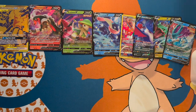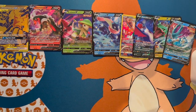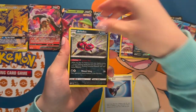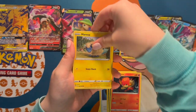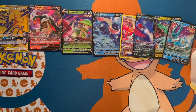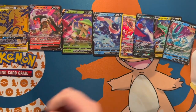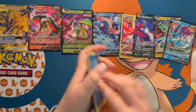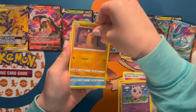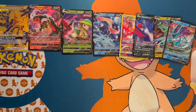Teresa is starting off with Darkness Ablaze. We got a Tower, Tower Bell, a Dino, a Murkrow, a Tauros, a Diglett, and a Tyranitar! Another Darkness Ablaze pack: we got a Pupitar, another Diglett, a Spinarak, a Jigglypuff, and a Milotic.